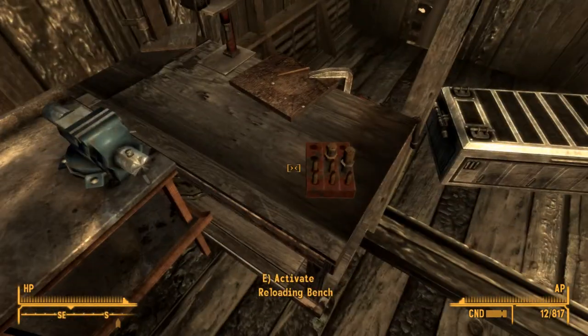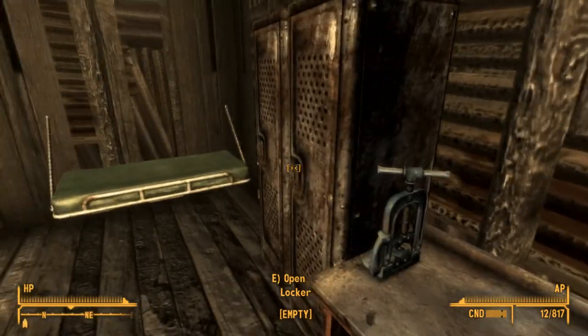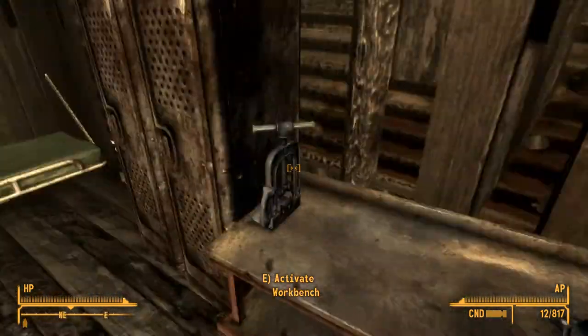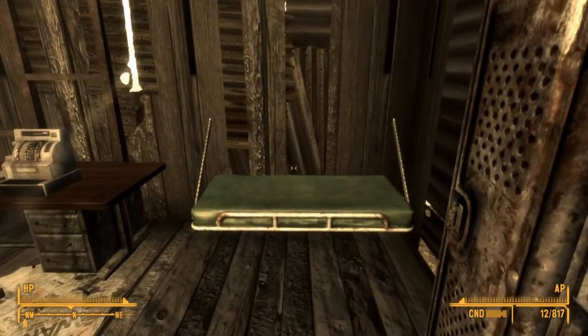Over here we've got the reloading bench and the workbench. We've got lockers to store our stuff — this one can probably be used to store our reloading and workbench items, and this one right here can be used to store our weapons and such.